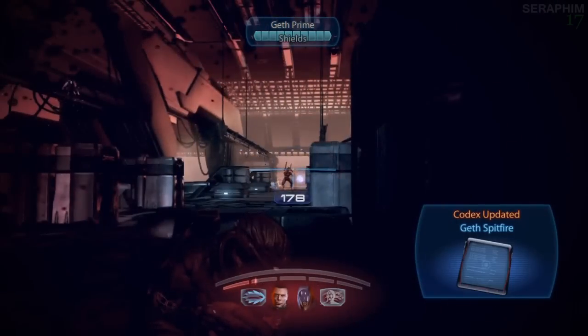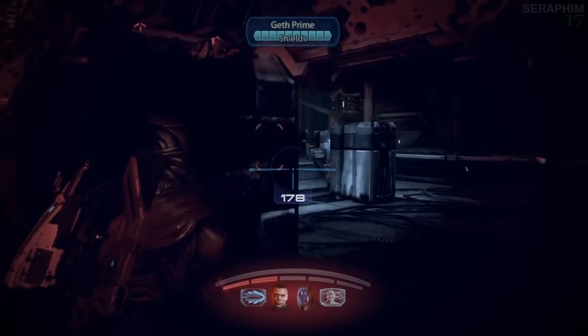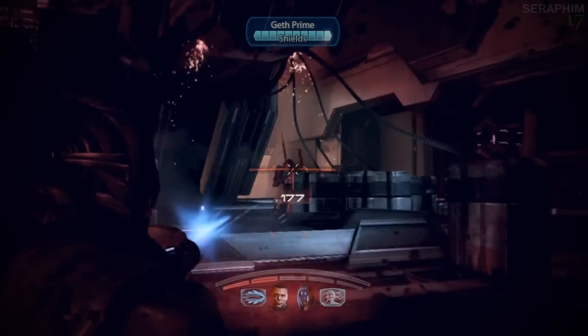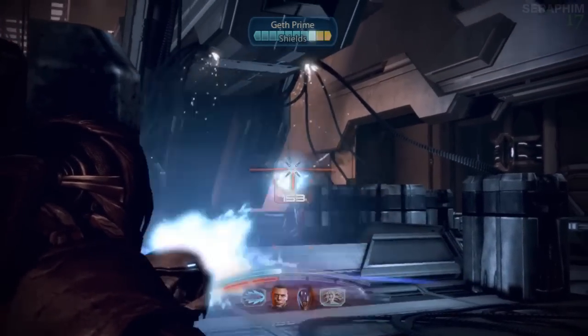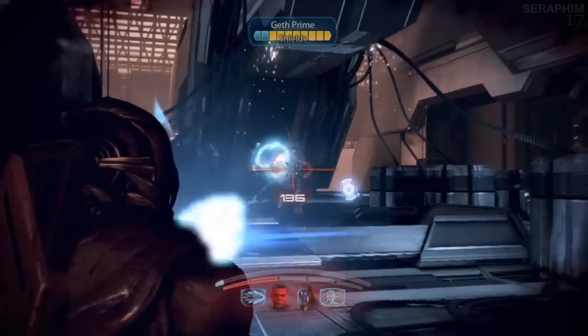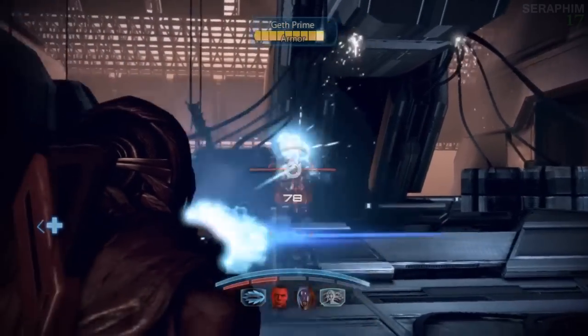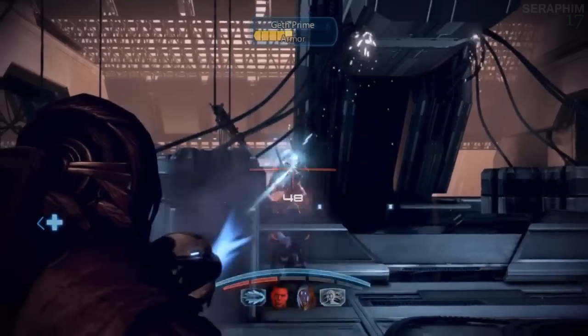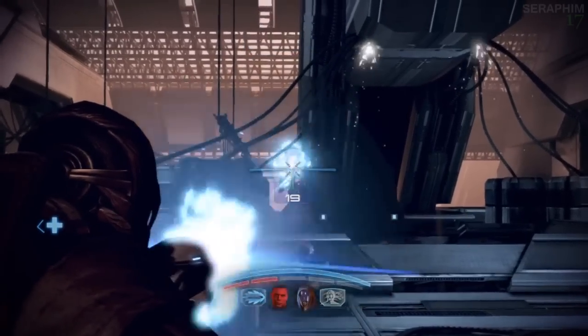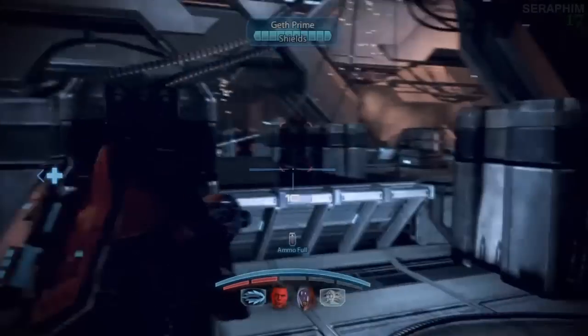This is a pretty tough fight, because these guys will strip your shield and your life quick as hell. What you want to do, as soon as you get out of the elevator, pick up this heavy weapon that's littered around this room, and start stripping these Geths down. You want to hit them with the sabotage as quick as you can so that they help you, and then you can hit them without them hitting your back, and you just need to systematically eliminate all of them in this room.